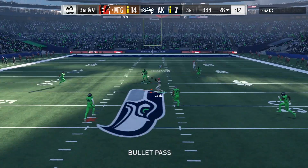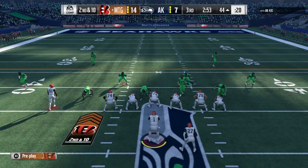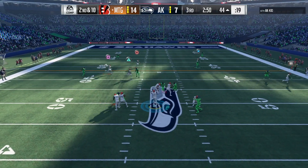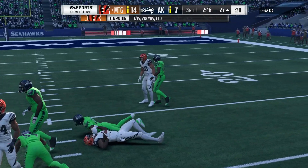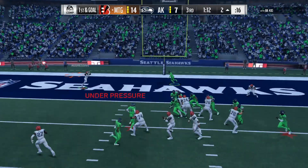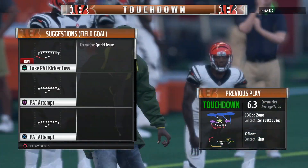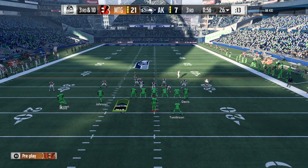Throwing a dot across the middle of the field to Brandon Cooks — let's go! Second and ten, going right back to a high pass — Julio's wide open. I love tall receivers, this is exactly why. Once again Julio Jones at the back of the end zone — high pass touchdown on the play! Just like that we're up 21-7.